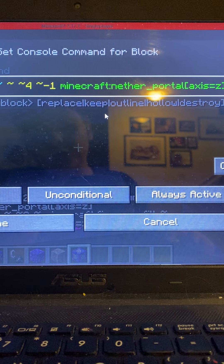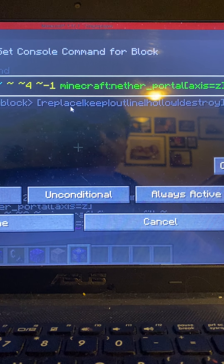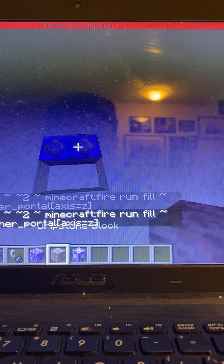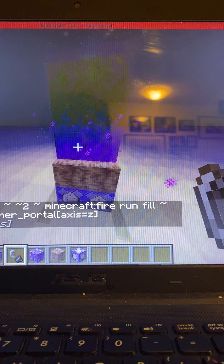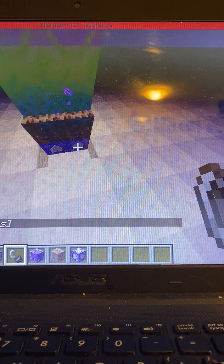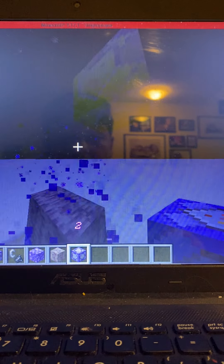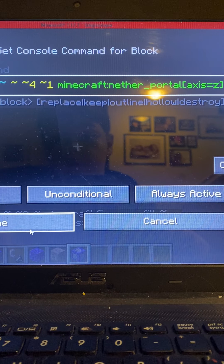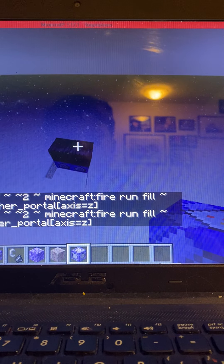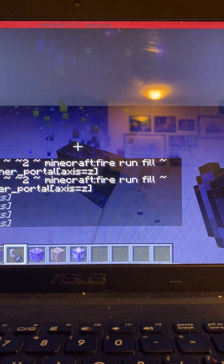For the second command block, everything is the same but there's a minus in front of the coordinate, because if you put the portal up it will fill to that position — but if you use the same command, it will fill from one command block to the other, which you don't want. Also, both command blocks need to be set to Always Active for it to work.